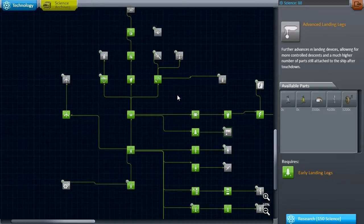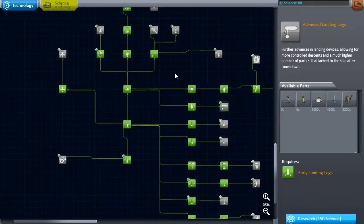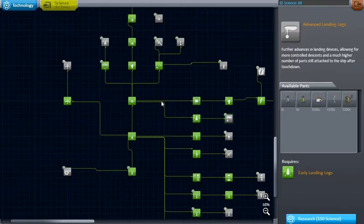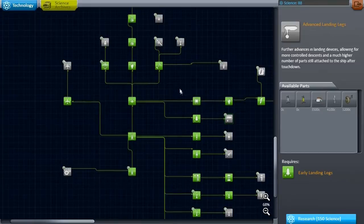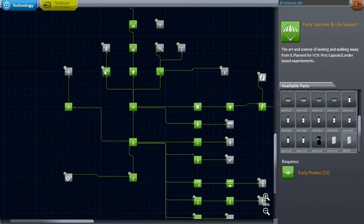I had to update realism overhaul, real solar system, real fuels, deadly re-entry, and so things have changed again. I need to look at the tech tree and see what parts might have been added. I did not update realistic progression light to the newest version because that will break my tech tree situation, so I'll stick to realistic progression light version 18. There have been other wrinkles I'll talk about.